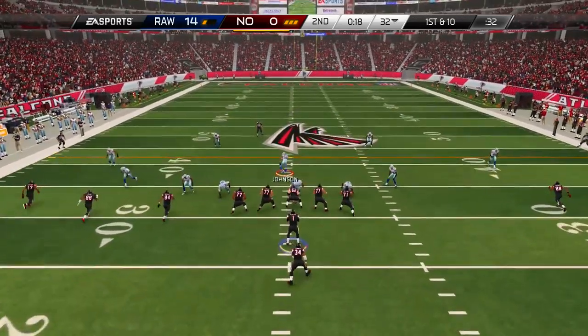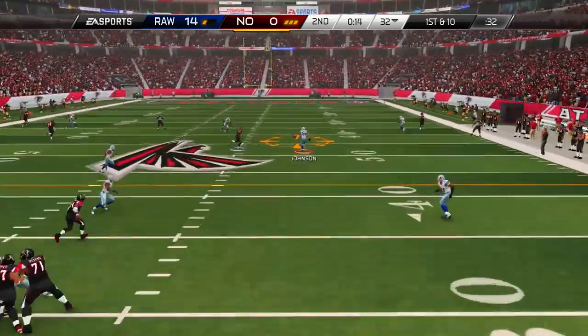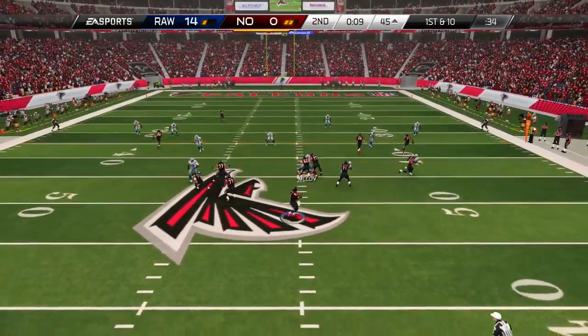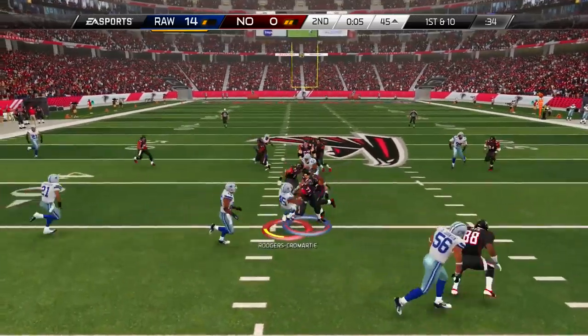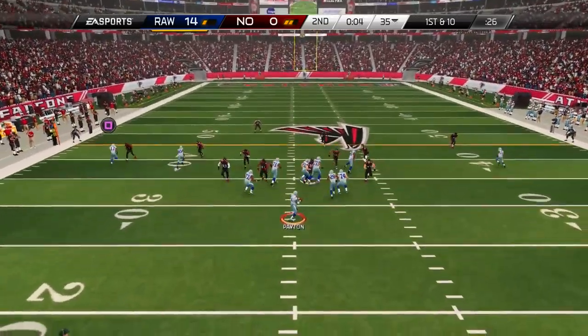18 seconds left now for my opponent and he's got to try and put points on the board. He got a big interception there and now he's going to force it into coverage. But I just make a terrible play with my user there — a great completion for him. He's got 9 seconds left in the half now. Another interception here, this time it's Dominic Rodgers-Cromartie who was subbed in, playing safety on that play deep in coverage.